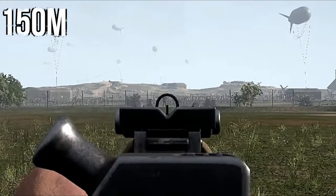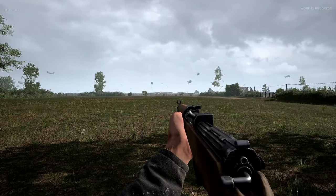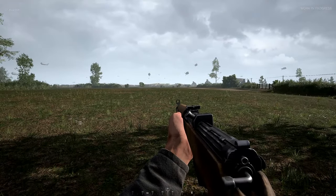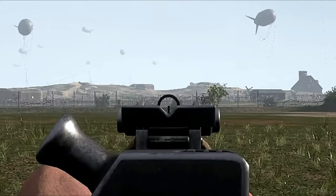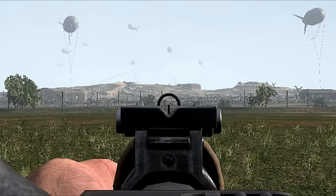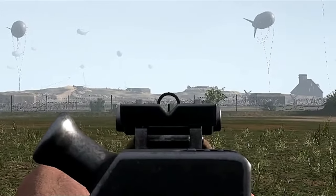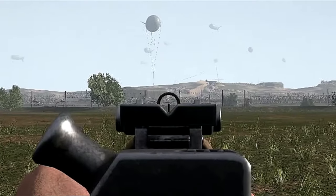Now at 150 meters it takes two shots to kill your target. For a headshot, just get their head at the tip of your sight. For a moving target, the aiming point is pretty much exactly the same as it is for 100 meters, but just know it takes two shots now. For sprinting targets, you need to get your target towards the edge of the inner part of your sight — just note it's two shots.